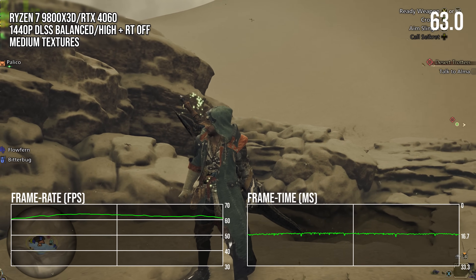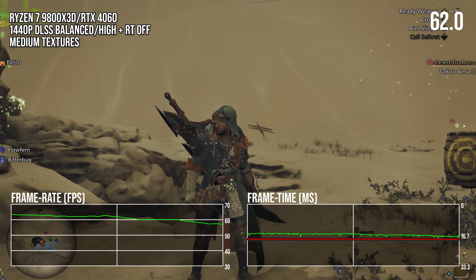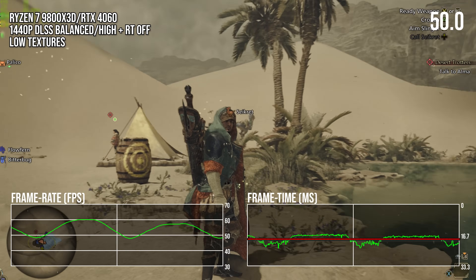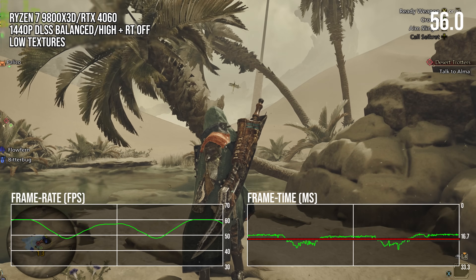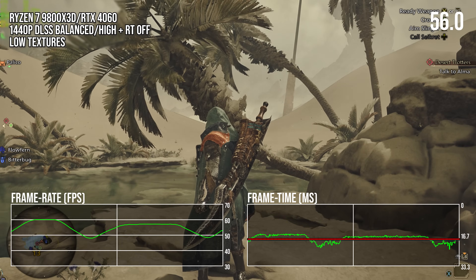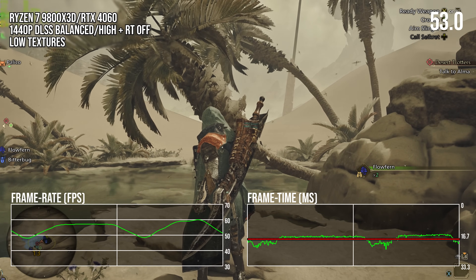If I overlay the average frame time of slowly turning the camera — represented by a red line on the bottom right frame time graph — while moving the camera quickly, you can see that turning the camera at a faster speed produces excessively long frame times that go below that line. So for some reason, turning the camera quicker makes the game run quite a lot worse.